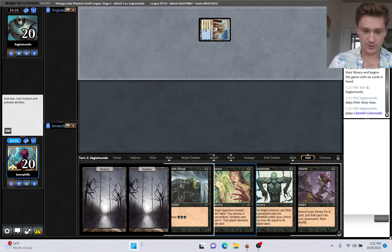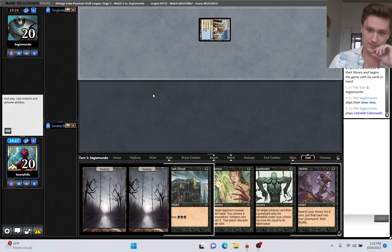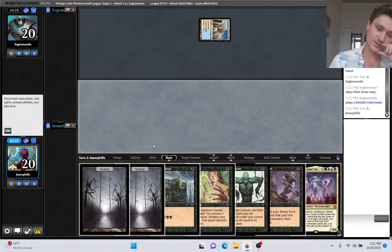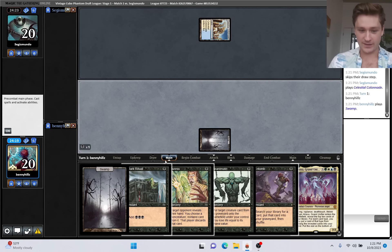For some reason my typing is not working when I try to type there. I don't know why. Maybe I can't take a screenshot, but it's recorded anyway, so it's fine. We were going to put that into play turn one - that was like the only thing that we could draw that would mess this up, but still, good position.